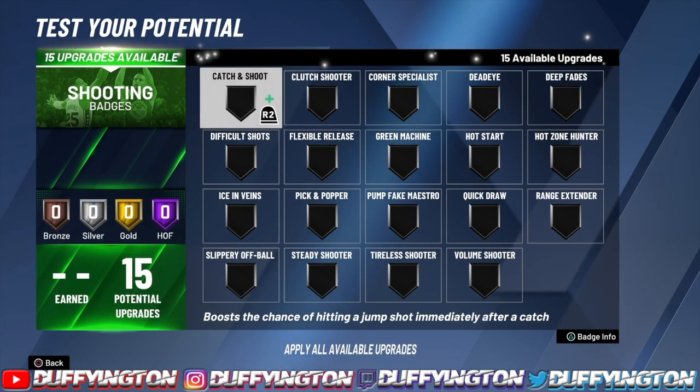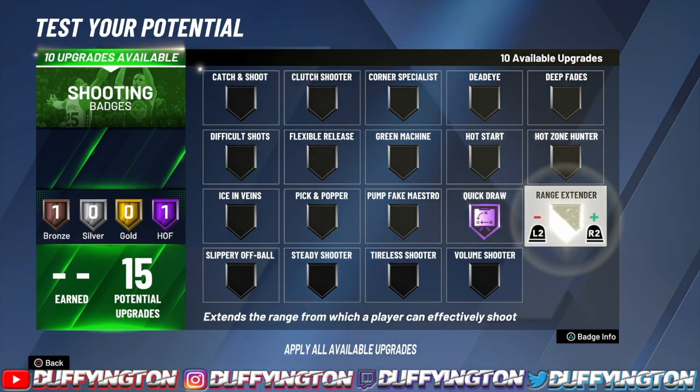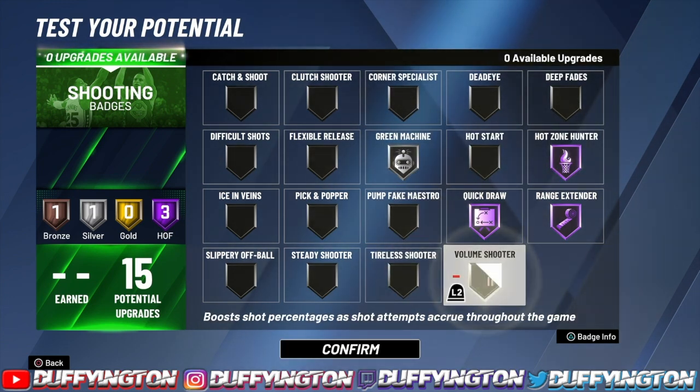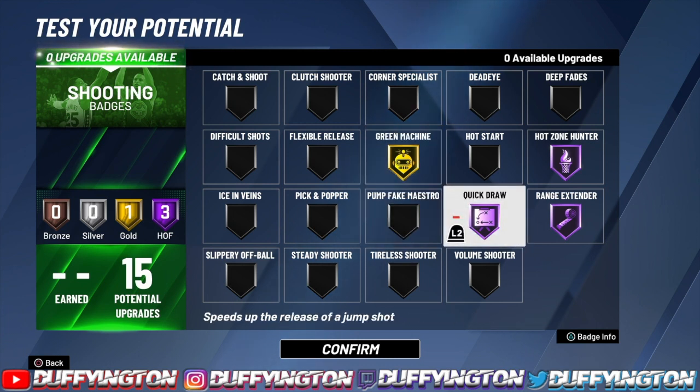For the 15 shooting badges — the green badges, the money machines — we're rocking with quick draw hall of fame, range extender hall of fame, high zone hall of fame, and I definitely recommend green machine gold. That's all you need to shoot with this build. You already have a high enough mid-range and three-pointer, and even higher at 99 overall, so you're gonna be greening that thing like crazy.